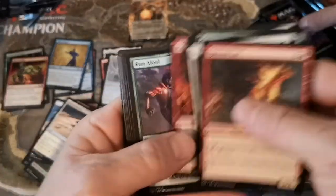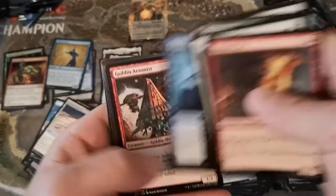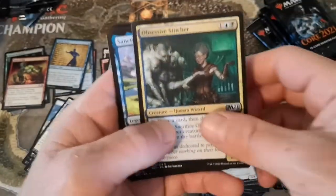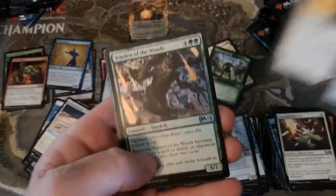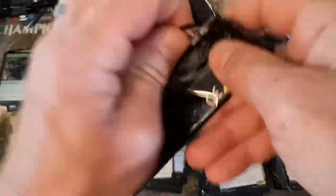We got about six to eight packs left, getting down there. Radiant Fountain - didn't see that reprint common land before. Obsessive Stitcher, the blue shrine, Enthralling Hold, and another Nine Lives. And a foil Warden of the Woods - another duplicate rare.